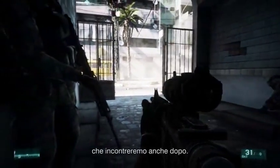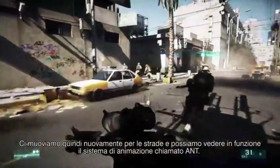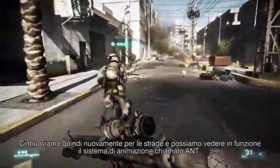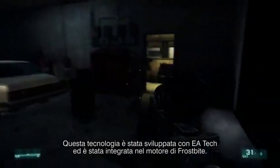And that car will actually show up later. Moving through the streets, we can see the animation system called ANT in full action. This technology has been developed together with EA Tech and has been integrated into the Frostbite engine.